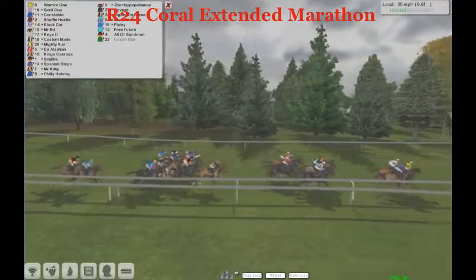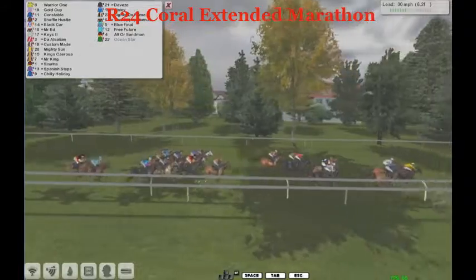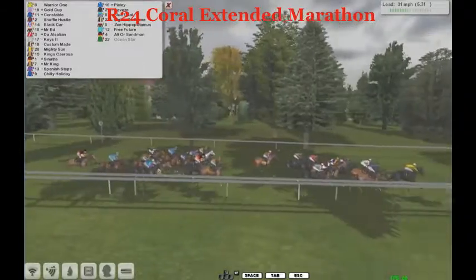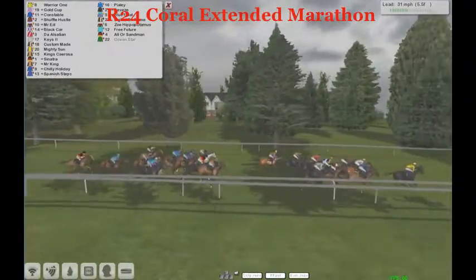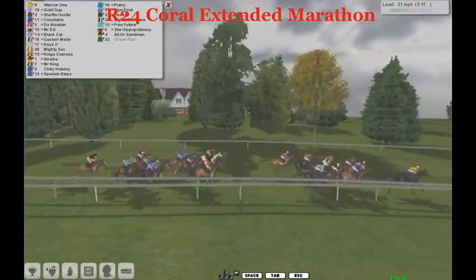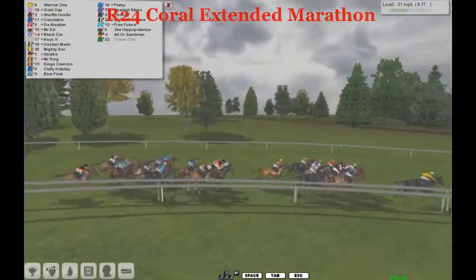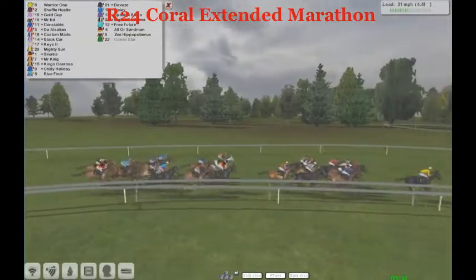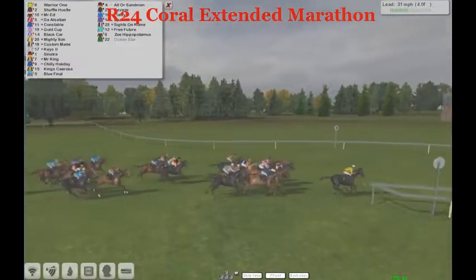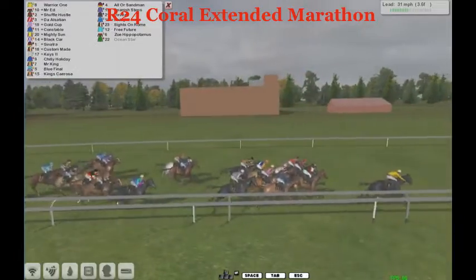Constable still right up there in the early vanguard. Shuffle Hustle, Black Car, Mr. Ed is traveling well. Keys has just dropped a few positions and is coming off the bridle a bit. Then you can find Mighty Son, Sinatra, Mr. King, Spanish Steps, Chilly Holiday. Further back, Pixley the favorite is now traveling much better, but still has a lot of work to do at the five-furlong pole — he needs to get through the field without finding any traffic problems and needs to pass most of them.